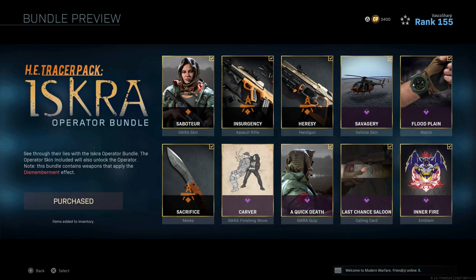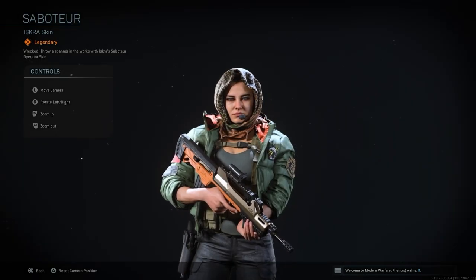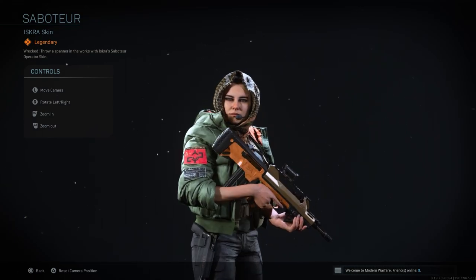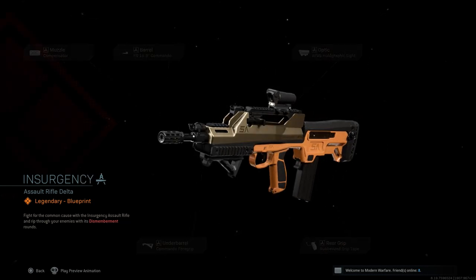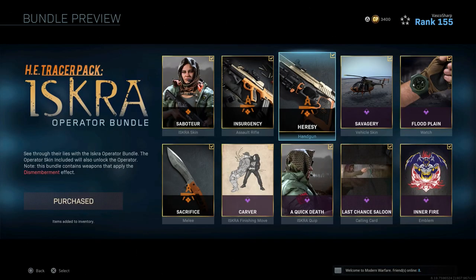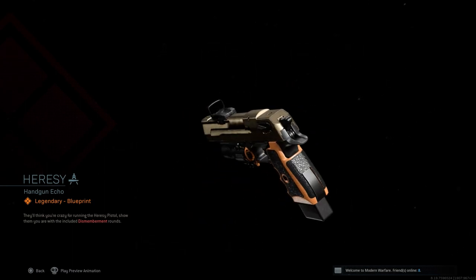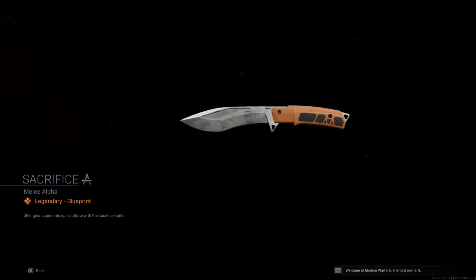Now let's see what's in this bundle and which guns are tied to the orange bullets. The first item you will get is the Iskwa skin with the name Saboteur. The second item is the first blueprint called Insurgency with the orange bullets, and these bullets are tied to the weapon FR 5.56. This is the second blueprint called Heresy, and this one is tied to the weapon Deagle with the orange bullets.